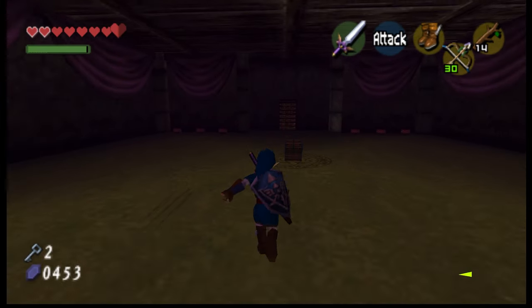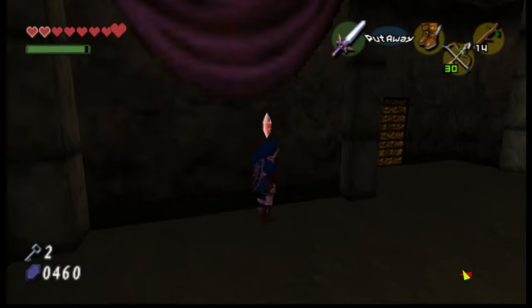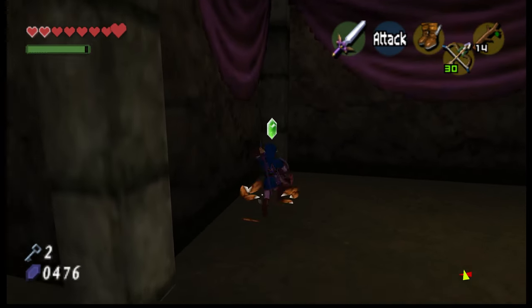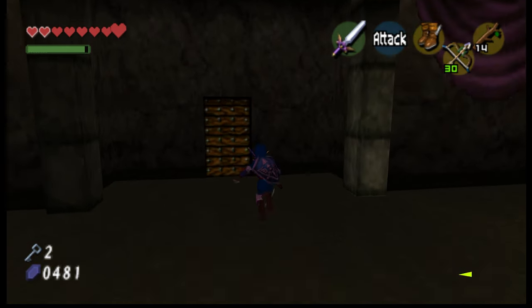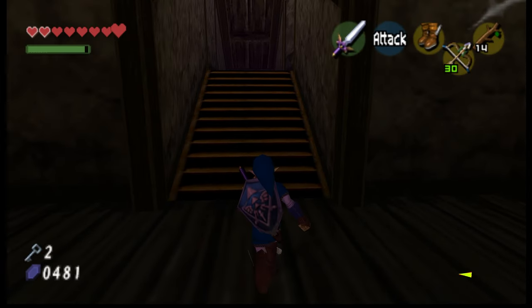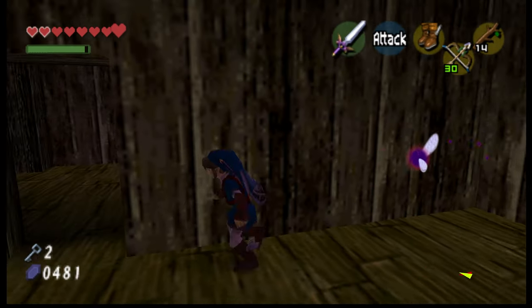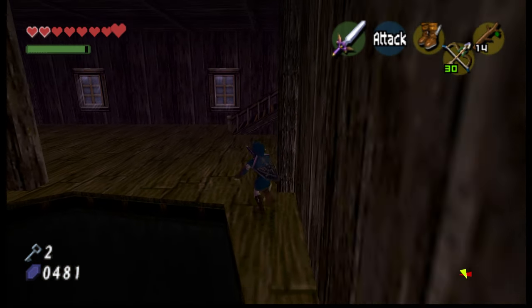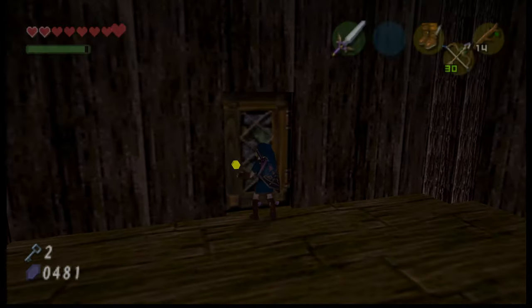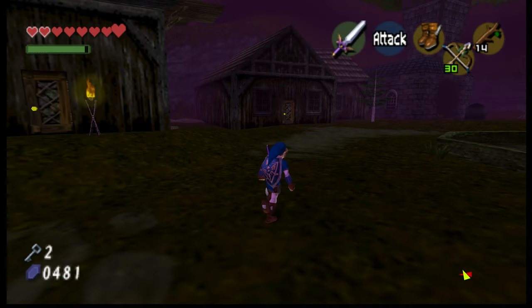So the game decided to crash on me there for some reason. I'm not sure why. I recreated exactly what I did and it crashed again. However, this third time going through the door, I went down there, killed the Scardita, and then came right back up instead of going into that area with the gate and the boss key chest, and it seemed to work. Not sure what the deal was, but I don't think we can do anything else down there for now. Let's go back up with our two keys and hopefully not crash again — I hadn't saved at all since I started playing.